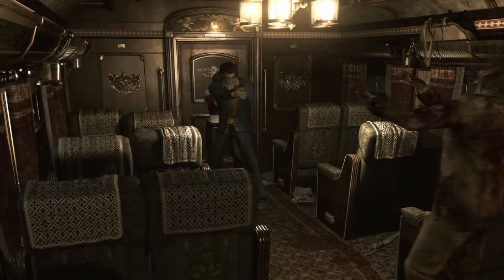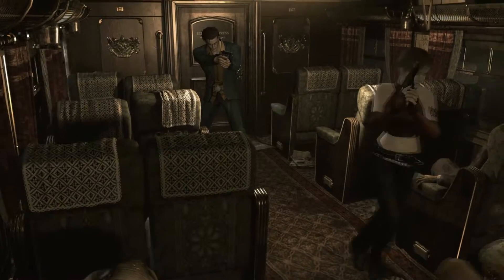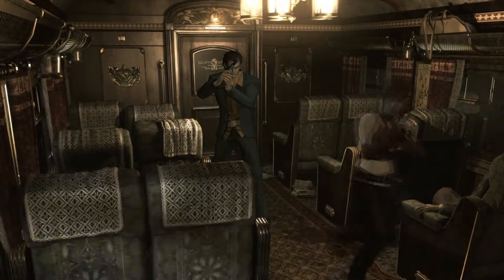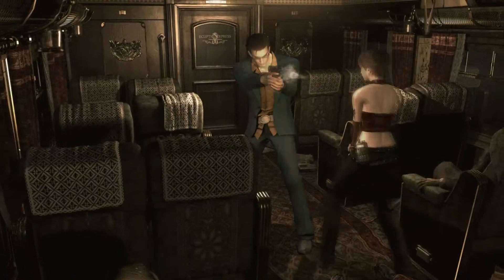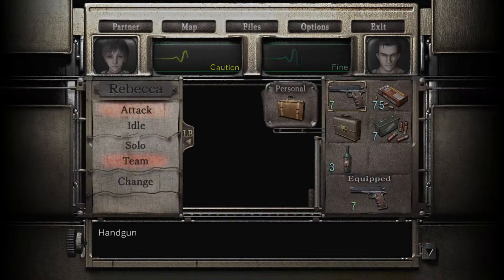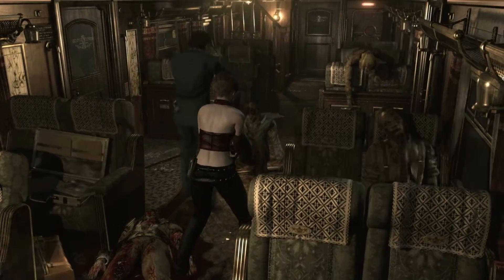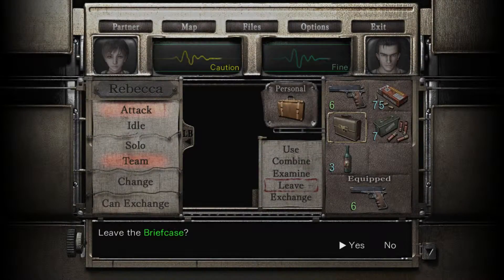So when you get into this car here, what you're going to want to do is just move right on forward. Be careful that you make sure enemies are down before walking over them, because Rebecca does take a lot of damage, and you really don't want her taking damage — especially if she's already low like she is now. We're going to leave some stuff behind right over here until we need it again.